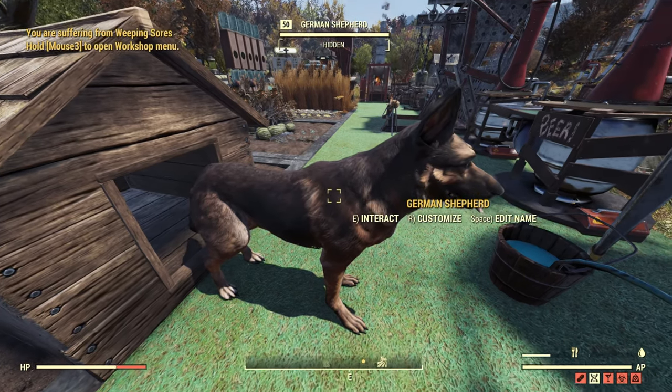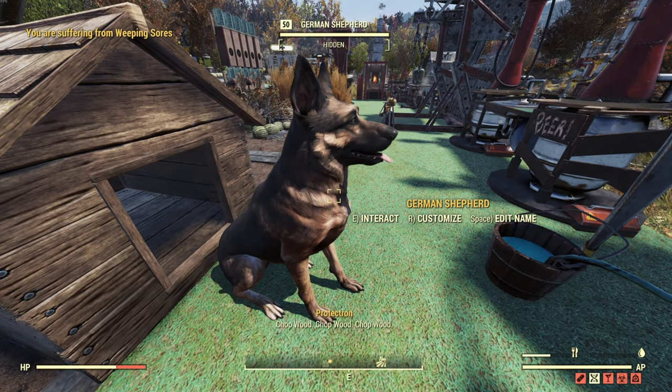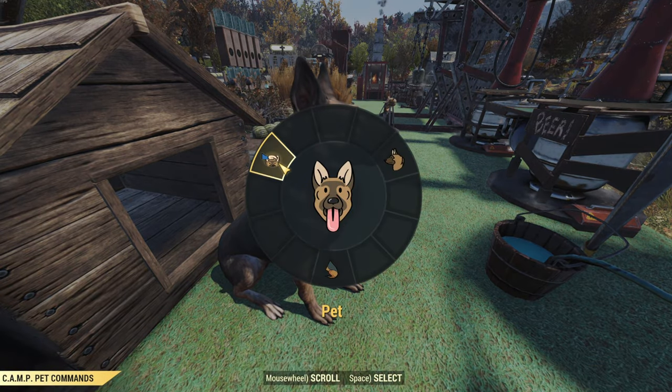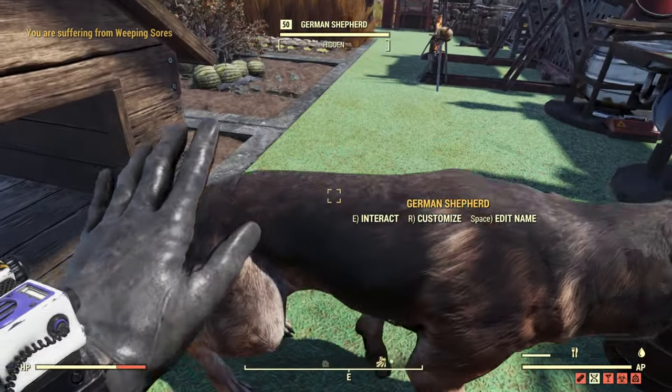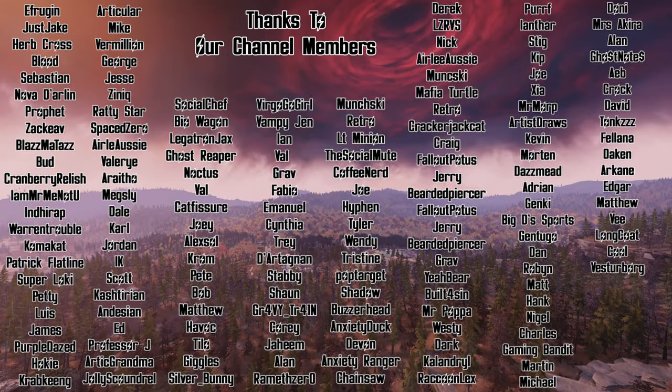The team left a final line in the update notes for the PTS: 'Keep an eye out for more pets in the future.' Maybe cross your fingers we'll actually get sharks with freaking laser beams on their heads! But all jokes aside — what other animal in Fallout 76 would you love to have at your camp?